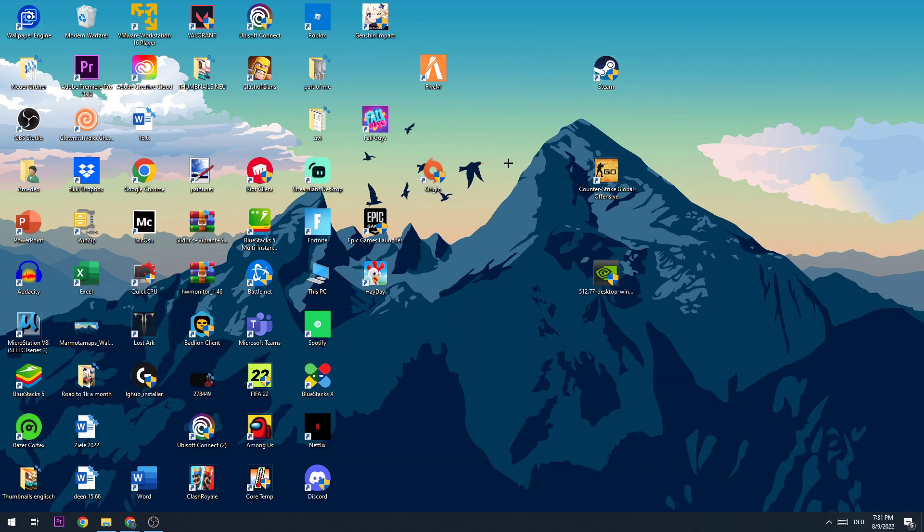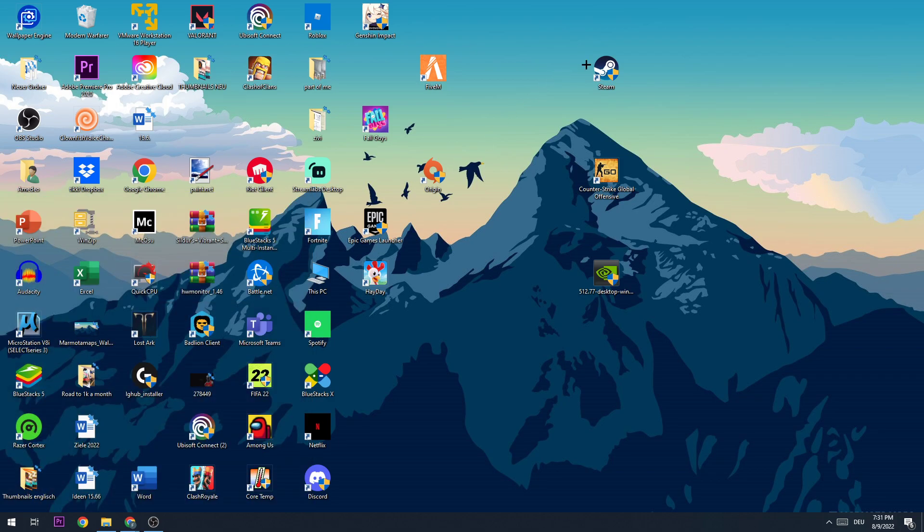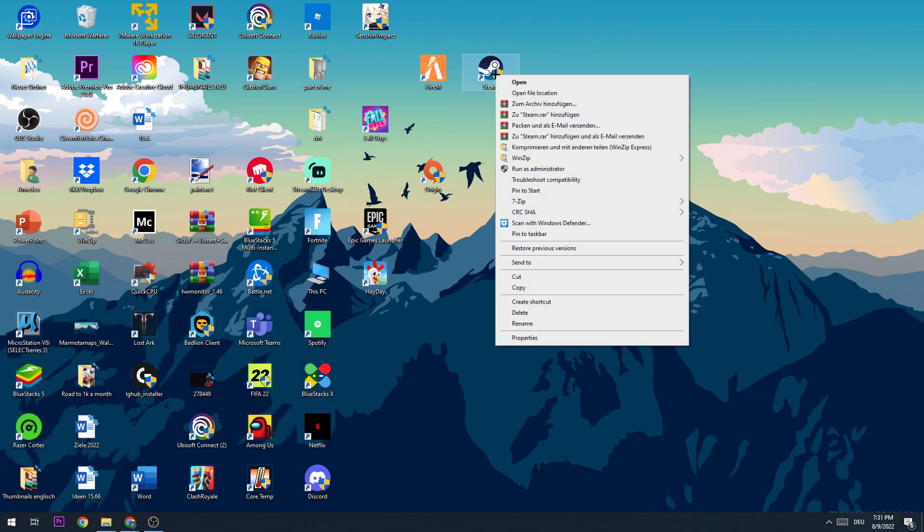Now, find the launcher — whether you have it on Origin or Steam. I have it on Steam. If you need to, go to the bottom-left corner of your screen, type in Steam or Origin, and drag it onto your desktop to create a shortcut.